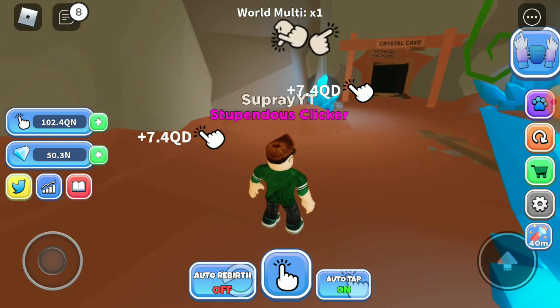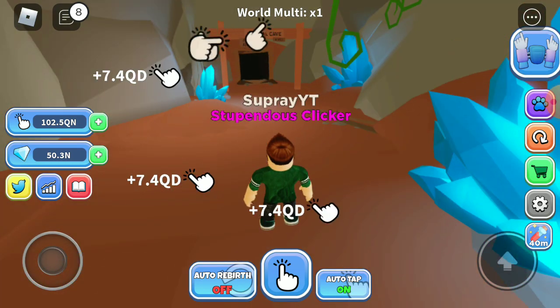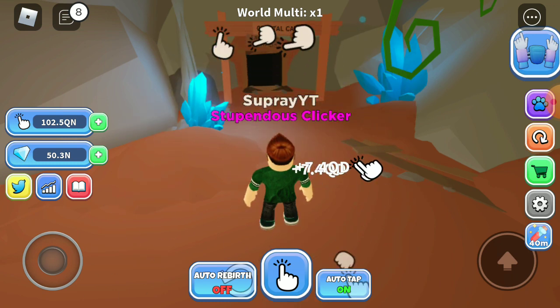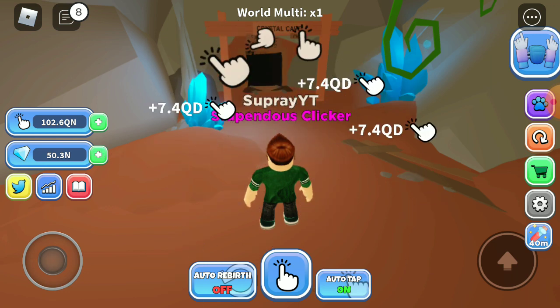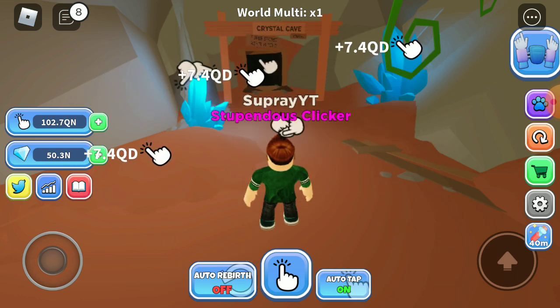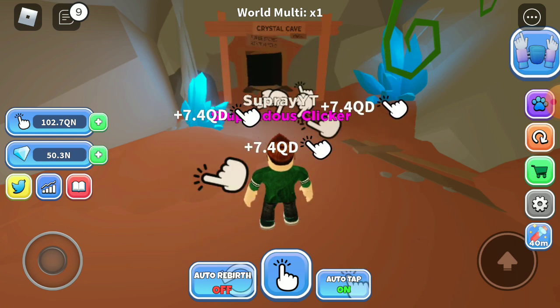Two times taps gives you double the taps you're currently doing. I've already bought one. Two times chance means when you rebirth you get double the gems. Two times stack is when you open an egg and how much it increases your luck.